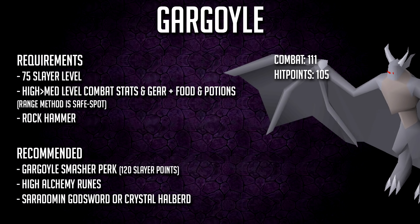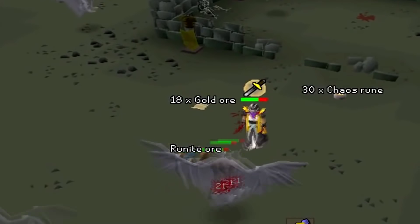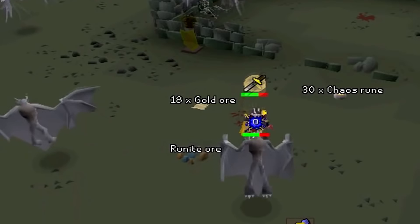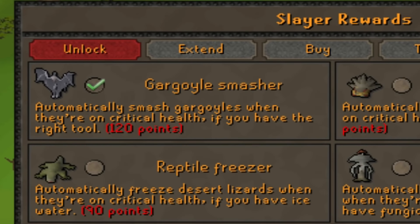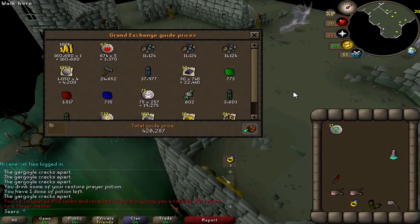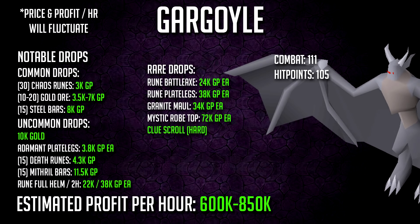Coming in at number 9: gargoyles, a monster whose drop table got re-updated about a year and a half ago, making it very good to kill especially on slayer tasks. You need 75 slayer. Recommend good melee gear — some players use range nowadays with a throwing rock hammer. Don't forget the rock hammer; I've forgotten it so many times. You could bring Guthan's to reheal. I recommend getting the gargoyle smasher unlock for 120 Slayer points. Bring alchemy since gargoyles drop rune full helms. A Zamorakian godsword or halberd works great — a dragon halberd is fine since the monster is bigger than two squares so you hit twice and can rack up big damage.